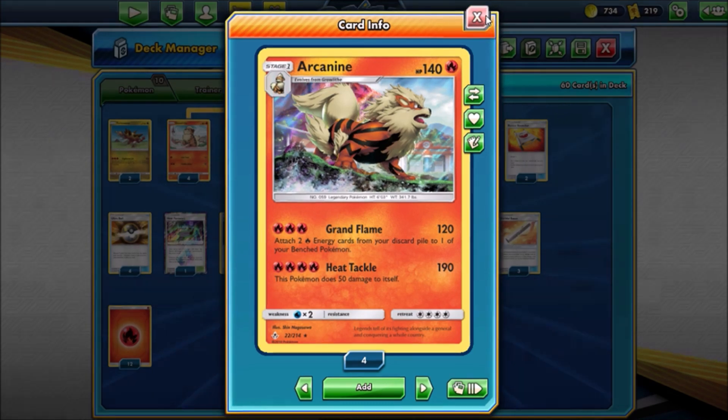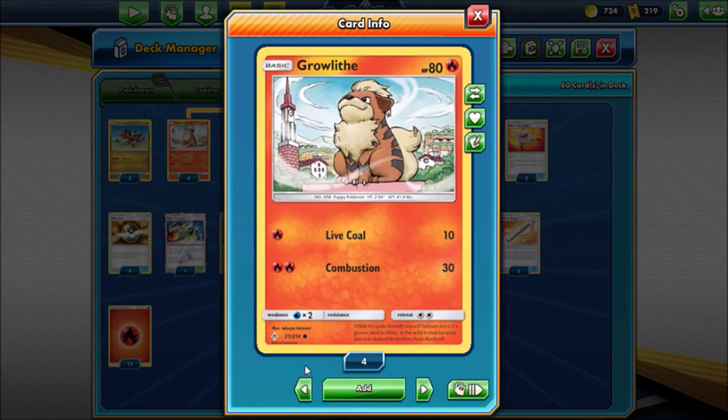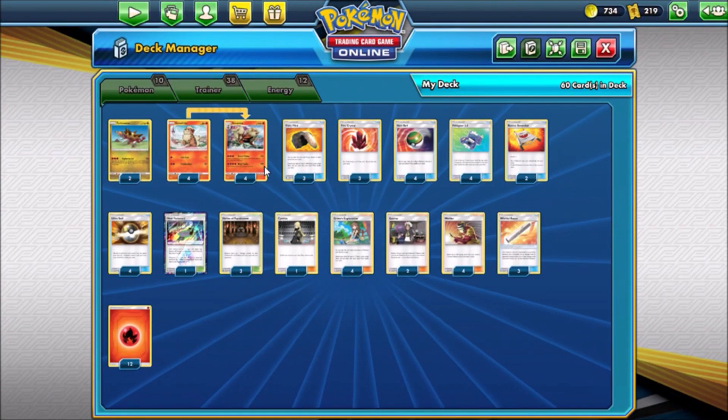The cool thing about this deck is that it only gives up one prize for each of its attackers, which is really nice. I'm playing this Growlithe - it just evolves into Arcanine. The next card is Turtonator, which came out in Dragon's Majesty. It has Explosive Jet for 50 times the number of fire energy you discard from your Pokemon - it doesn't have to be on Turtonator, it can be from Pokemon on the bench. So you can throw energy on a benched Arcanine, Turtonator, or Growlithe and use them for the attack later.